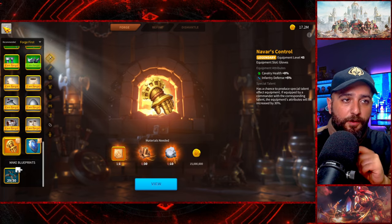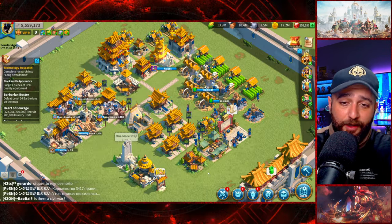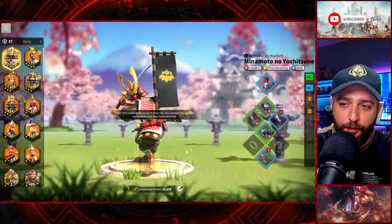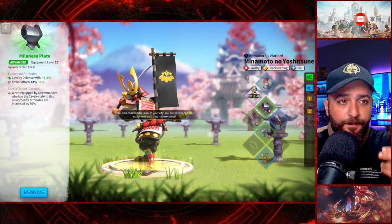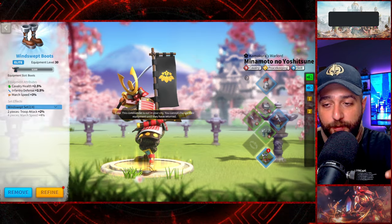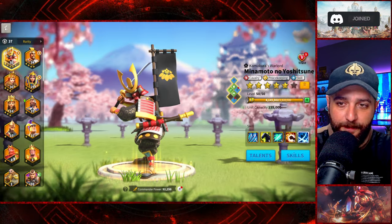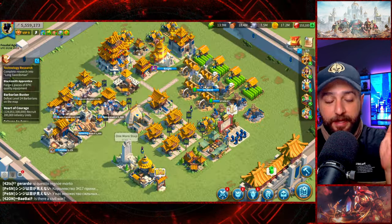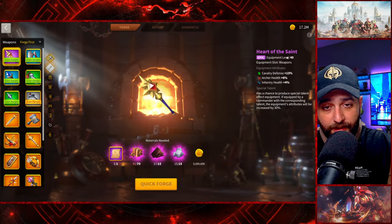However, Navar's Control is probably one of the worst pieces I can craft right now. Looking at cavalry equipment, the first legendaries we want are definitely the legendary chest piece and the boots. Our Glows — Navar's Control is not a priority. As an alternative, what we can do is craft the Heart of the Saint, because at some point we are going to craft this anyway.